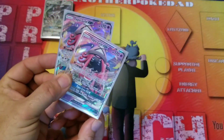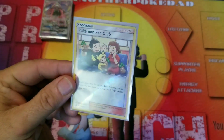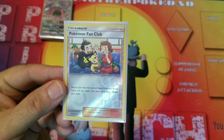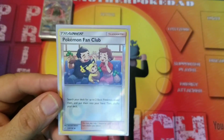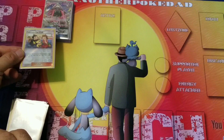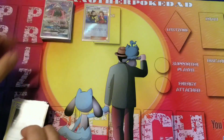We're going to run two copies of Tapu Lele for the Wonder Tag ability. Then getting into supporters — we're running one copy of Pokémon Fan Club. Search your deck for two basic Pokémon and put them into your hand, then shuffle your deck. The nice thing is they go to your hand instead of your bench, so you can use it to grab a Tapu Lele if needed. Good early game and late game.